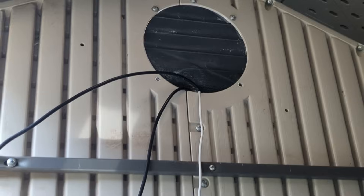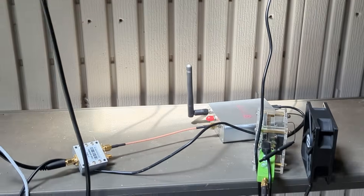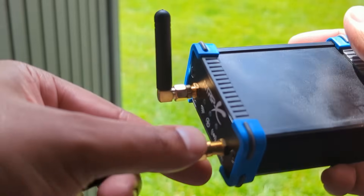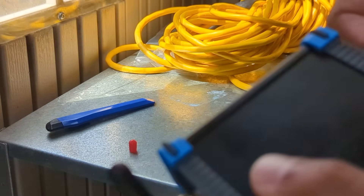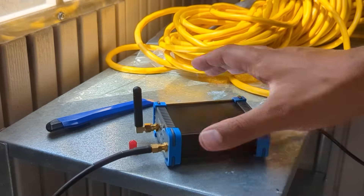Now that we have everything configured, I'm going to go ahead and plug it in. I've pulled through some cables and this is where I have a lot of my other D-PIN devices. So this is now configured for my home Wi-Fi network. The only thing I have to do is remove the cap and attach the antenna to it. It's powered by USB-C — I'll go ahead and plug that in. That's the last step for the hardware setup.